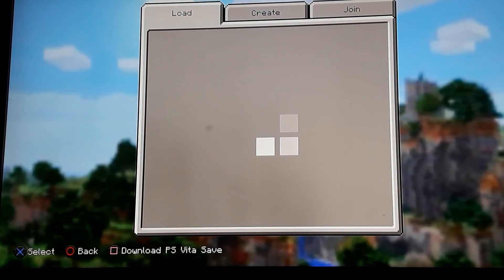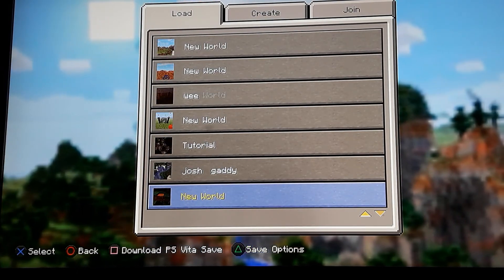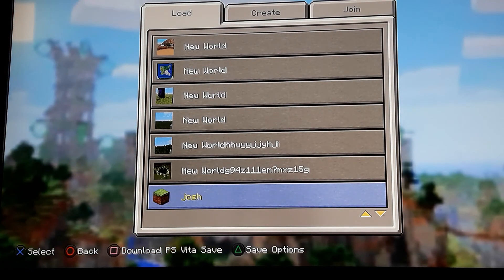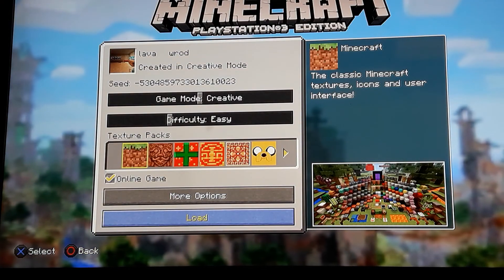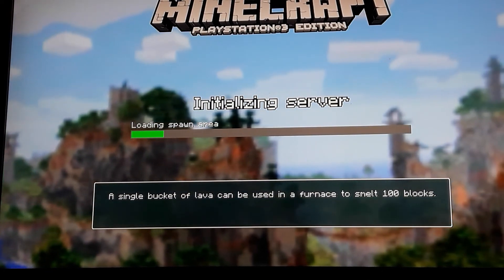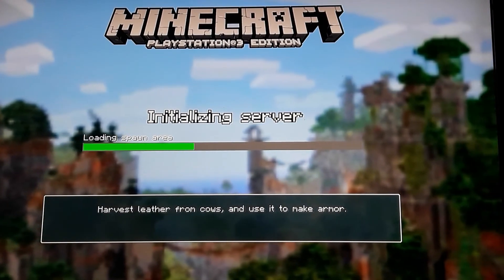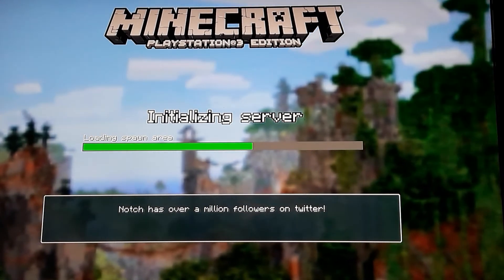I'm gonna show you guys some really dumb things — it's just for this episode. Down here are all the worlds I have, I have so many. Here's a really dumb world that you guys probably won't like. I'm switching the screen so you guys can see it better.